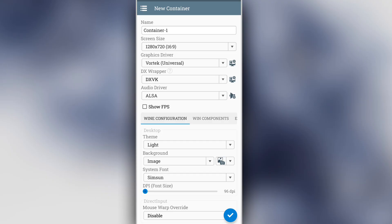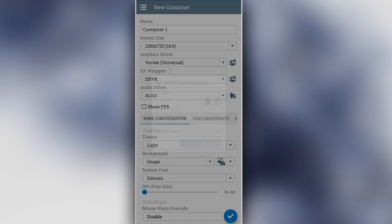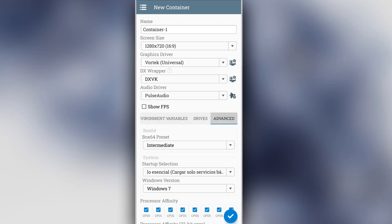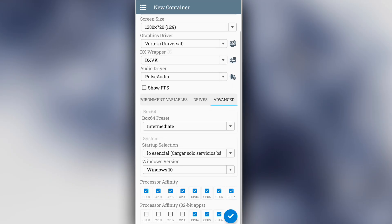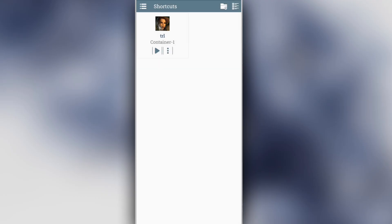Graphics driver: select Vortex. DX wrapper: choose version 1 October 2003. Audio driver: select Pulse Audio. Tap Advanced. Windows version: set it to Windows 10. Processor affinity: choose all CPU cores and click the right icon. Go back and tap the three-dot menu again, then choose shortcut. Finally, tap the shortcut to start the game.